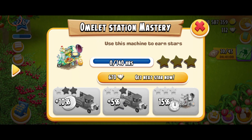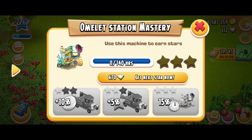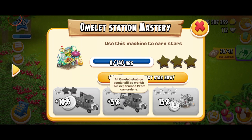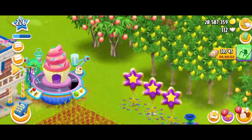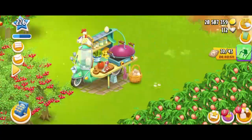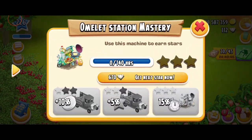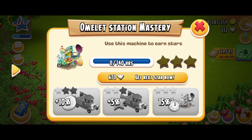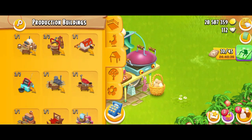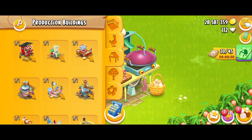So use this machine to earn stars. That's 140 hours for the first star, and all the Omelette Station products are going to give you 10% extra coins from the car orders. Once you get the second star — which I think is going to be after 280 hours — and for the final star, you're going to have to run this for 1,630 hours, which is going to be a lot. And of course, all the products will be produced 15% faster. You can also have a look at the working animation there — it is so cool. This was a really cool concept introduced into the game back in March 2023.